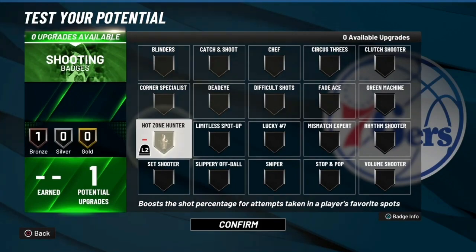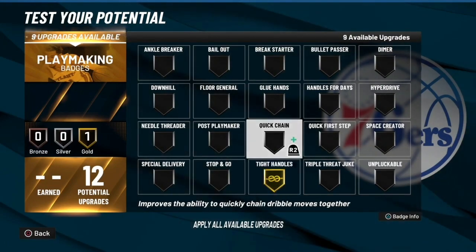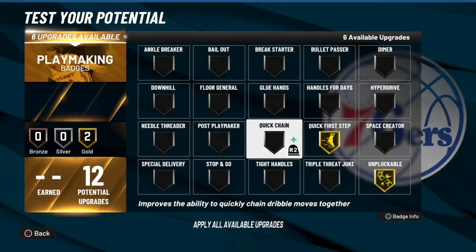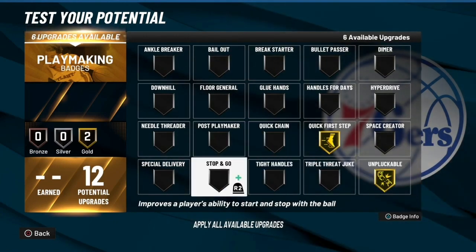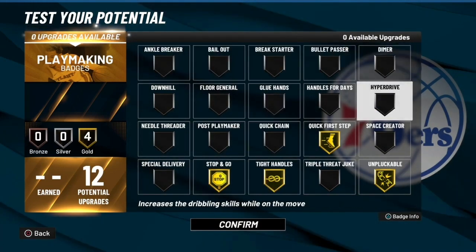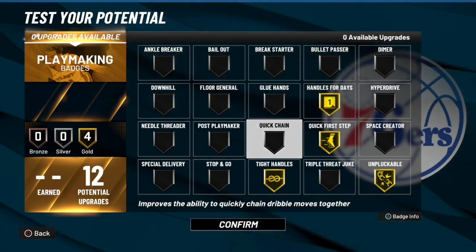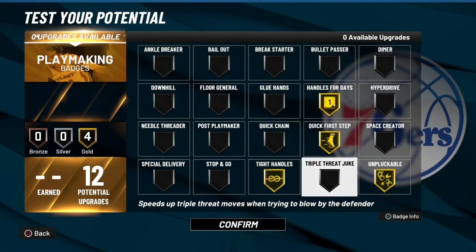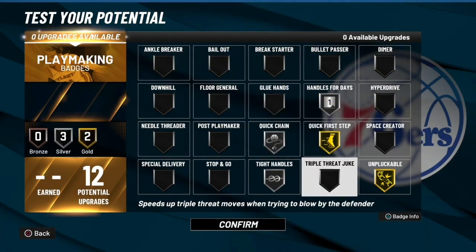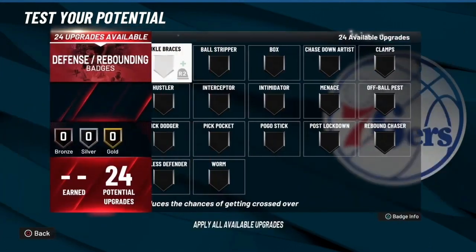Y'all could put it on Hazel Hunter. For playmaking: quick first step is the first one you need — quick first step is the first one you need. Stop and go. Tight handles. You could have ankle breaker maybe. Handles for days — you could have handles for days too, actually. You could probably put tight handles silver and handles for days silver. Quick first step on gold — that's all that really matters. The rest is all preference.